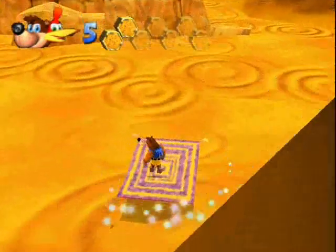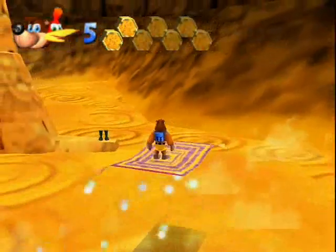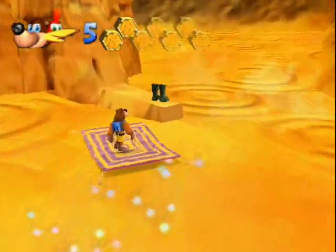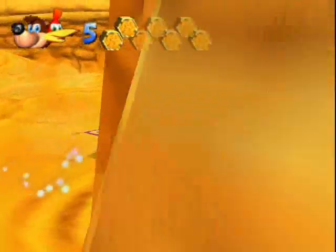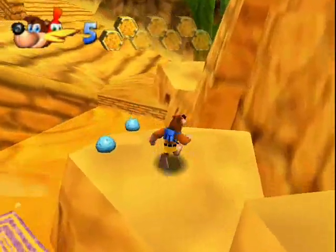Go down here and it'll bring you all the way over to the Sphinx with the fly pack on it. So that's another way you can get up there to where Gobi is, if you don't want to fly.